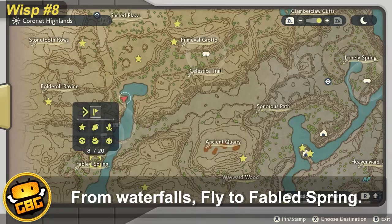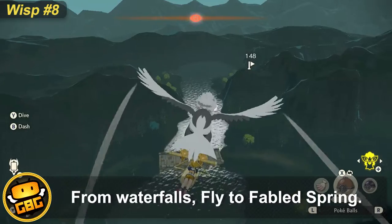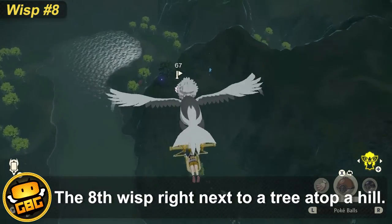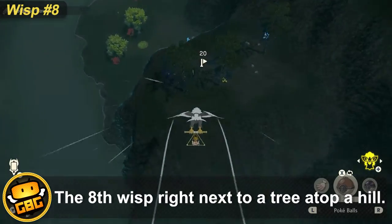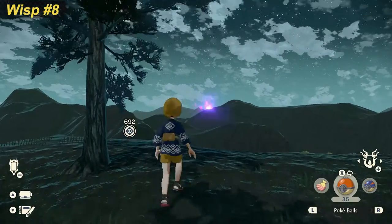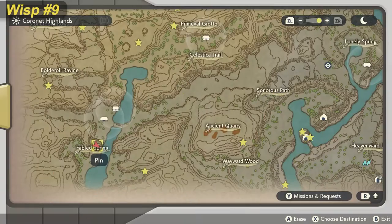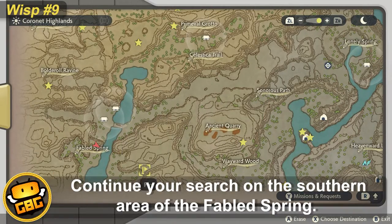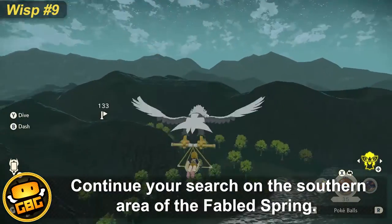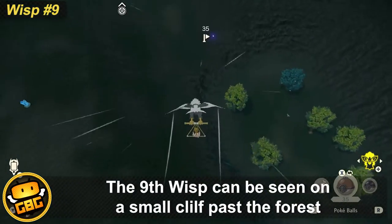There is a wisp right next to a tree atop a hill in the Flight of Fabled Spring area. Continue your search in the southern area of Fabled Spring, where a wisp can be seen on a small cliff past the forest.